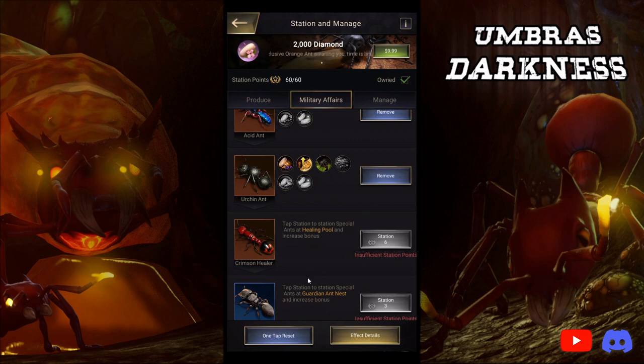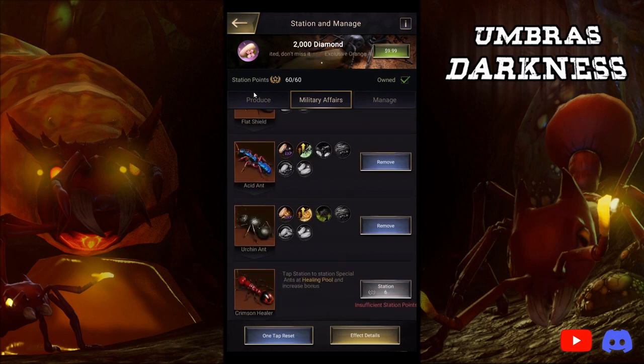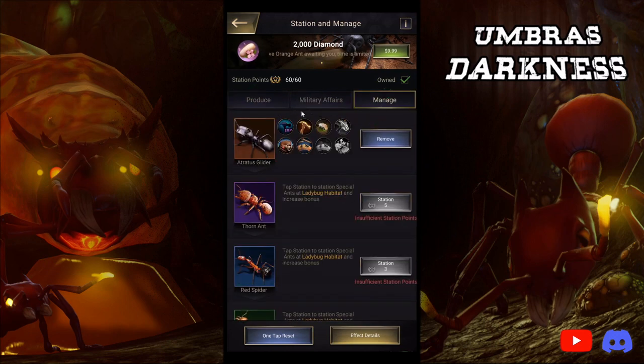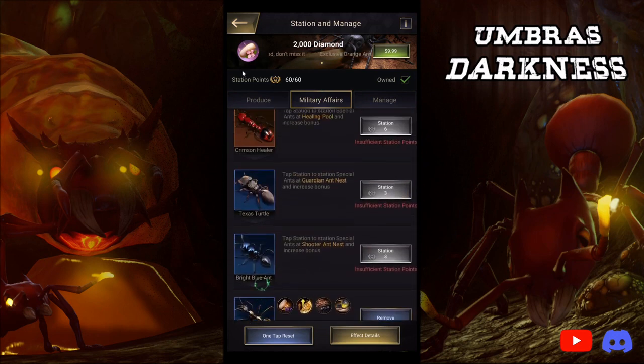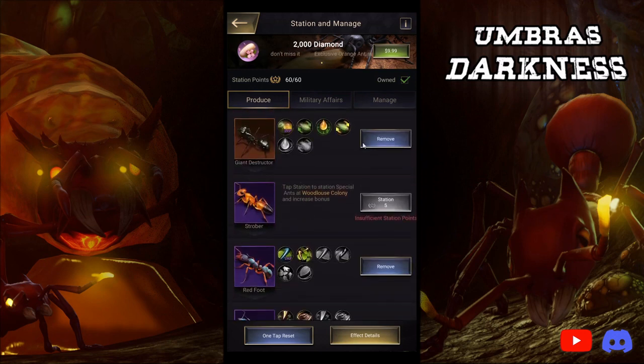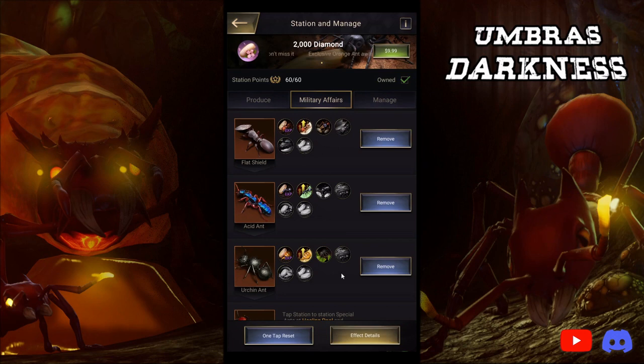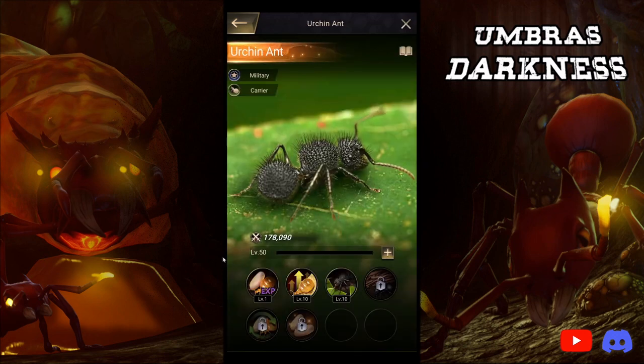Military affairs are the only special ants you should be investing in before you have six combat ants maxed out. After you have six combat ants maxed out, do whatever you want — produce, manage, military affairs, whatever you want. I have six combat ants, so I'm leveling up random things. But until you have six combat ants maxed out, only military affairs. With that being said, our giveaway code word is going to be 'military ants first.' I will leave that in the description below.